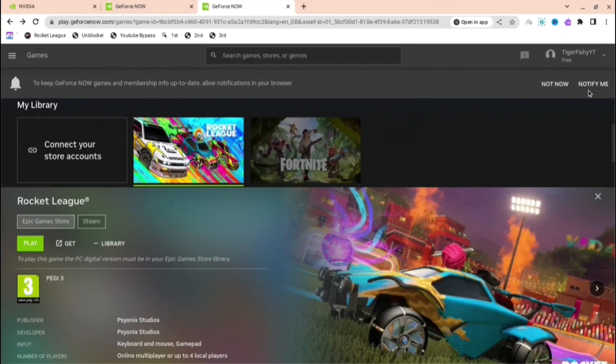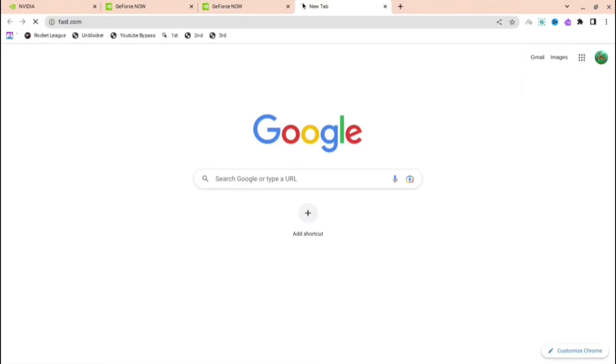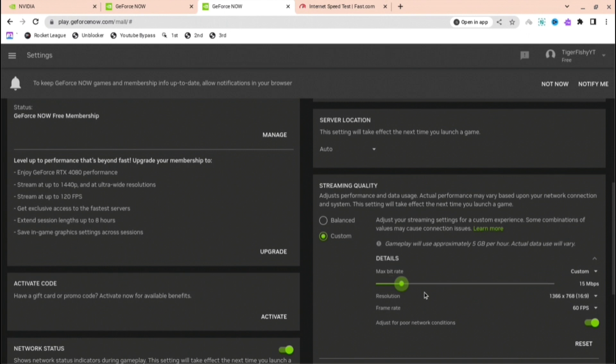Close the incognito window and go back to your first tab. Press the three lines at the top left, press settings, and you can see all the options. Press streaming quality, then press custom. Open a new tab and go to fast.com — it will show you your maximum Mbps. Mine is 230, which is quite high. Then go back to GeForce Now and set the max bit rate; it's currently 16, but you can make it lower. Go to the lowest you find bearable, as that will help.